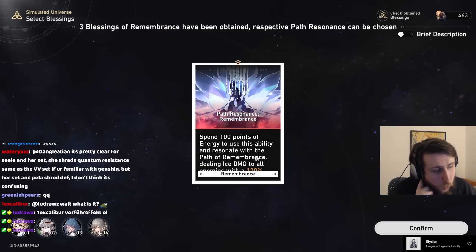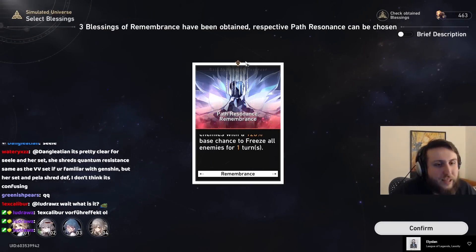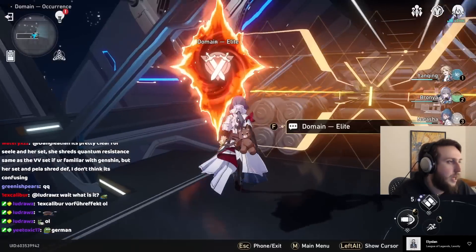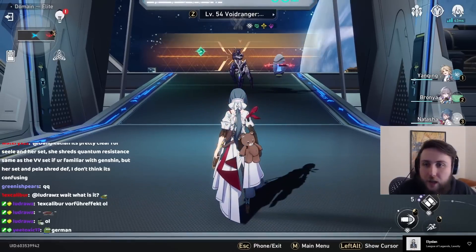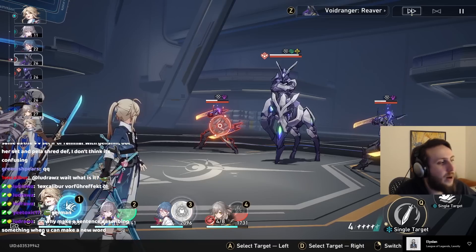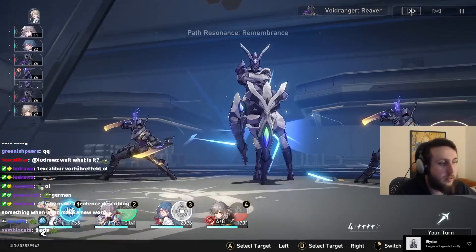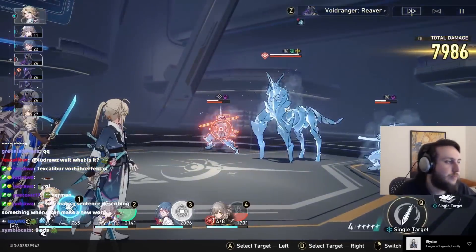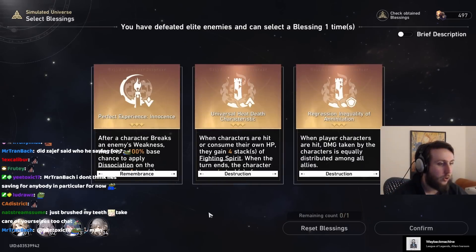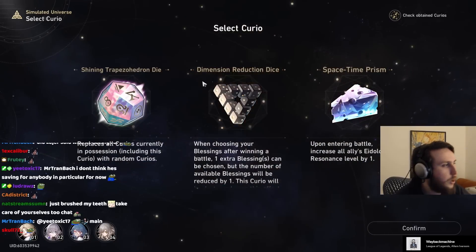There's another thing you can unlock: once you have three blessings of your chosen path you get a path resonance, which is basically a powerful ability not linked to your characters. On the way you'll have some elites and at the end a boss. Now I have a path resonance — since I went remembrance, the freeze archetype, it has a chance to freeze enemies. After every elite fight you get access to a rare three-star blessing. I rerolled and got one, and you also get a curio after your elite fight.